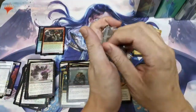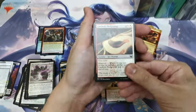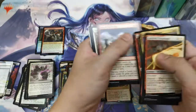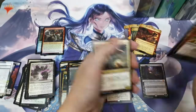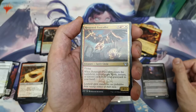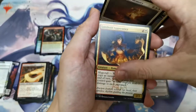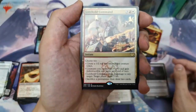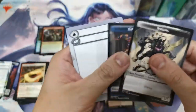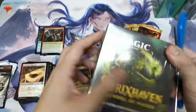Now we're down to our last pack from Lorehold — the Lorehold special pack. Lorehold Pledge, Lorehold Campus. I think they did something similar for — I think it was Ravnica Allegiance, with Hydroid Krasis giving revenue. We hit another Lorehold Command — I was hoping for the dragon, but it is what it is. Next, let's do Witherbloom.